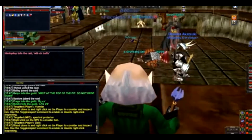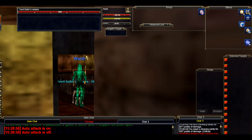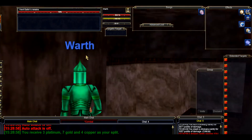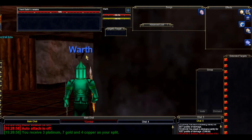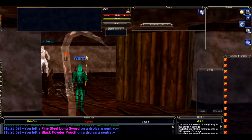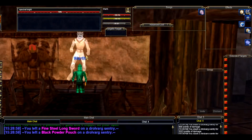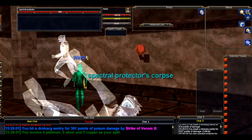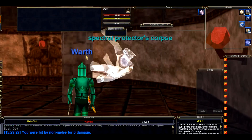VS wasn't actually up when I recorded this, but I'll just close by showing you where it actually spawns. You'll never need to go into this room unless it's a proper poopsock with more than one guild in the zone in force, but it's just good to know anyway. He spawns just south of this third ghost I killed.